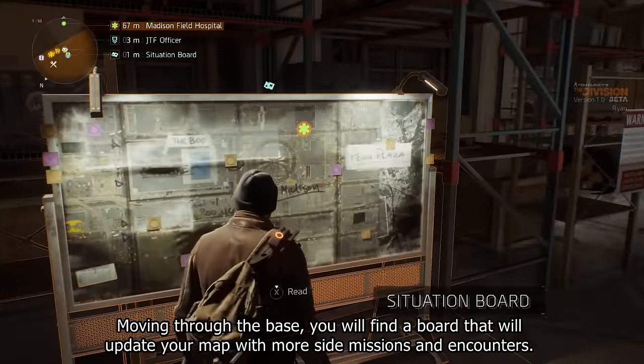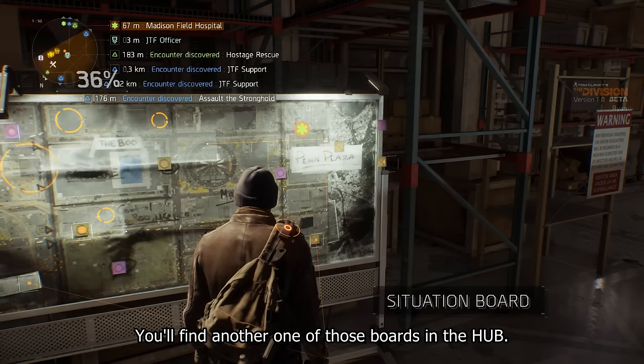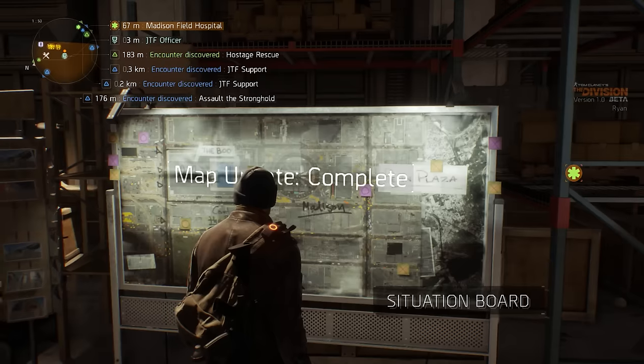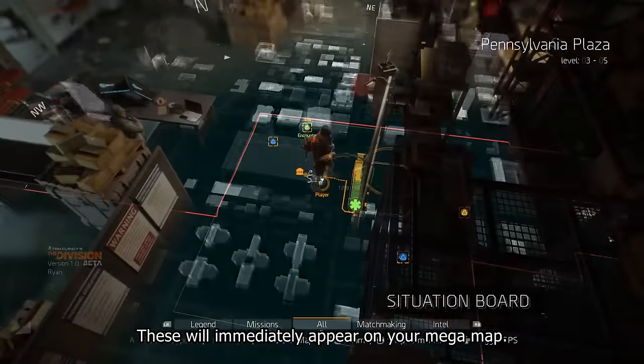Moving through the base, you will find a board that will update your map with more side missions and encounters. You'll find another one of those boards in the hub. These will immediately appear on your mega map.